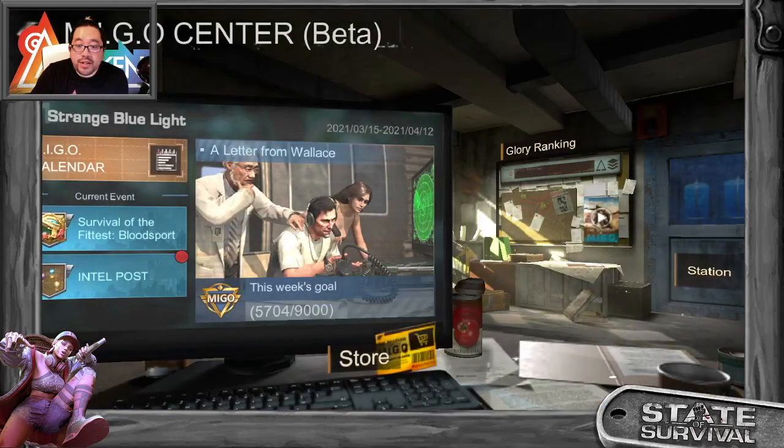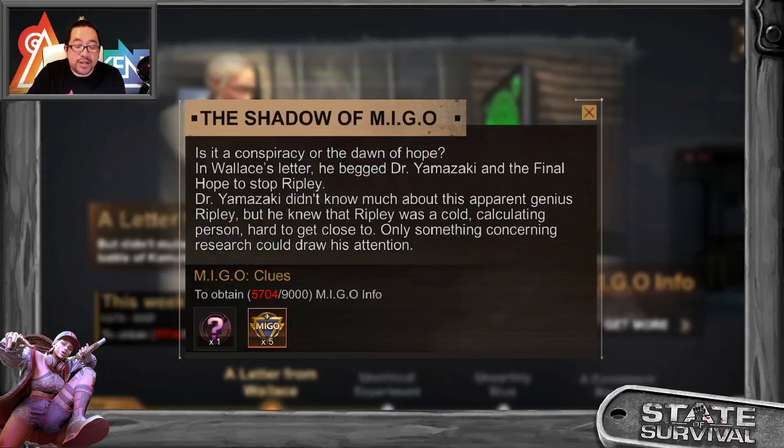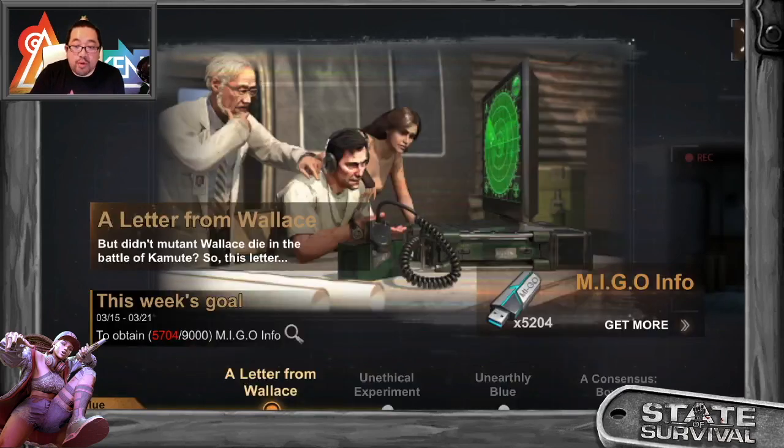First thing first — you want to go to the Letter from Wallets. This will give you a weekly goal. You have 7 days to do this. Basically you're doing Intel and so on, and you will get 5 Mego points. Assuming all of you are playing this game and earning 9,000 — this is HQ7 guys, I earned 5,700 already. If you really play this you should have no problem getting these 5 Mego points. It's a weekly thing. There are 4 of them for this month, so assuming you get 5 each week, by the end of the month you're gonna get 20. But 20 is not enough to buy a frame or a marsh skin.